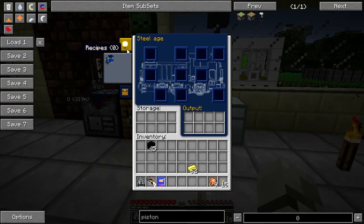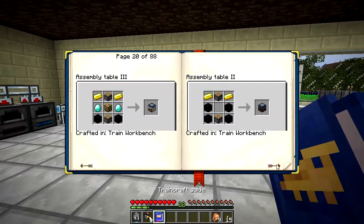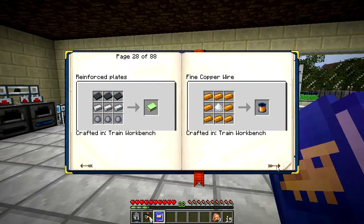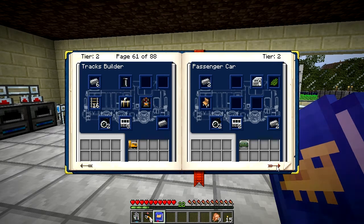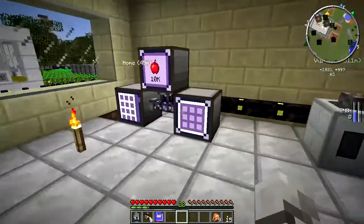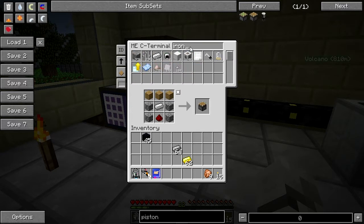This assembly table will make what I'm going to make, which is called the track builder - it's in this book around page 60. We need six steel ingots, and all this other stuff needs steel ingots as well. We also need some track. Let's get some steel and some iron - we need buckets too for some reason. We actually need three buckets, so we're going to have to make another one.